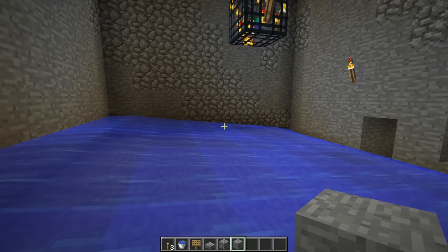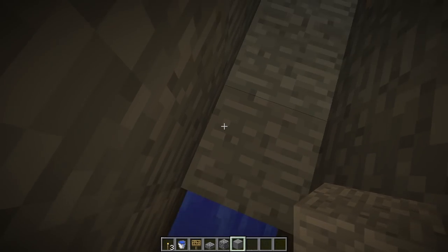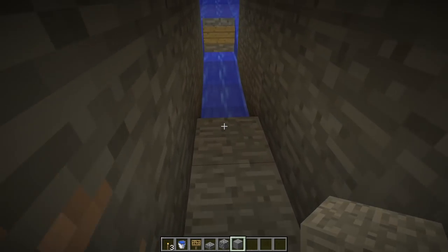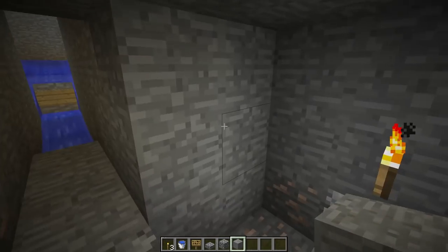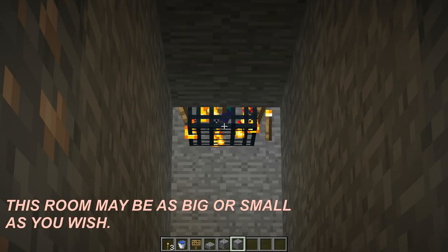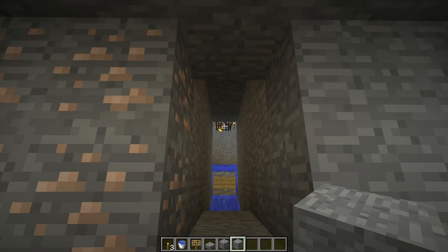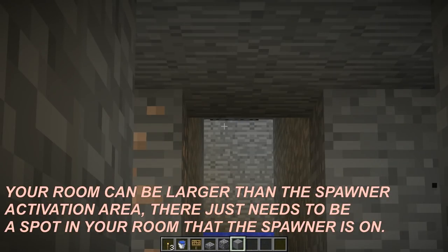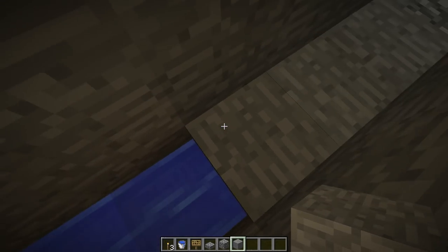We want these mobs down to one or two hits — you don't want to waste swords grinding for zombie flesh or bones. To get mobs down to that hit point, dig three or four blocks back from where the water ends, one block up, to create the room you'll stand in to grind. Make sure that when you're in that room, the spawner is active — you can confirm this by checking that the fire on the spawner is visible from your position.